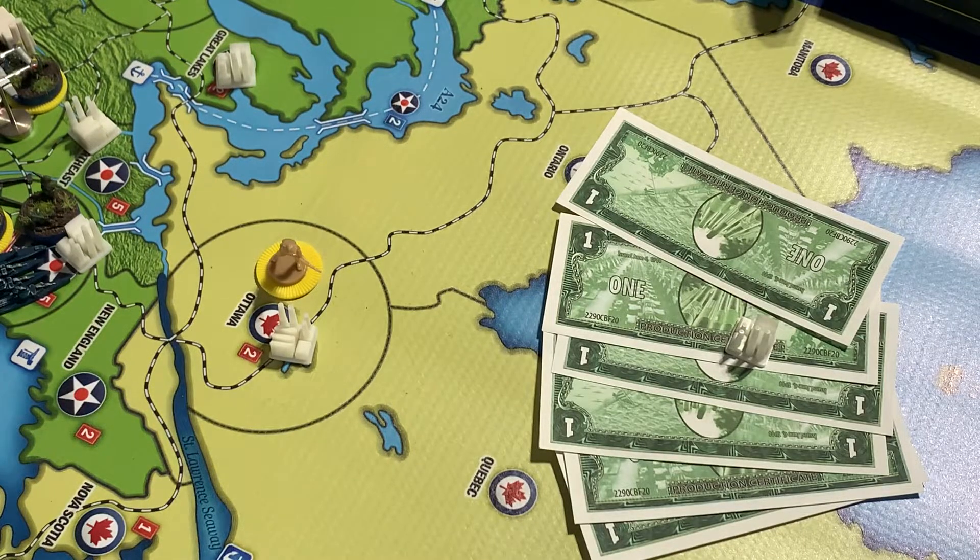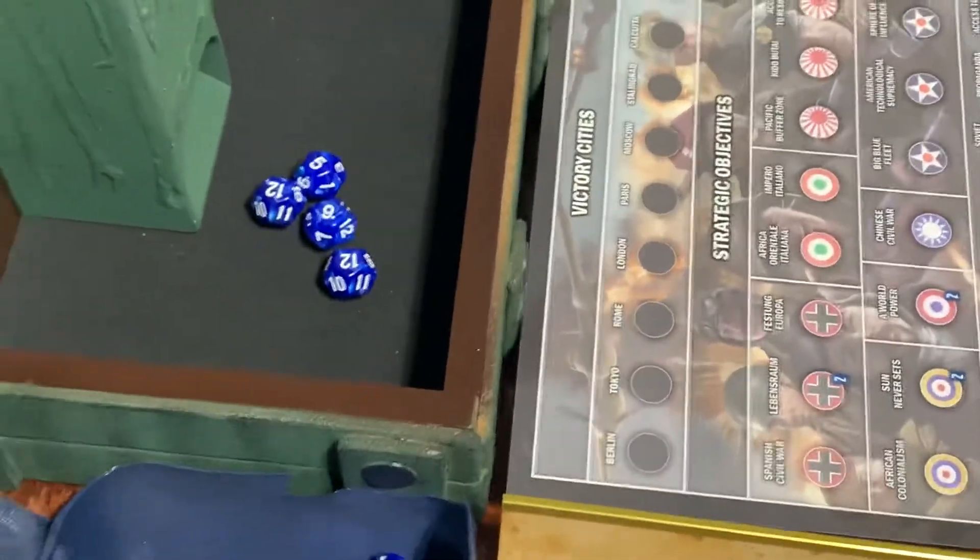Alright guys, welcome back. This is Crooked Legs and we are looking at the U.S. turn. I gotta get out of the habit of showing you guys purchases first — we need to do our tech rolls. So our tech rolls,